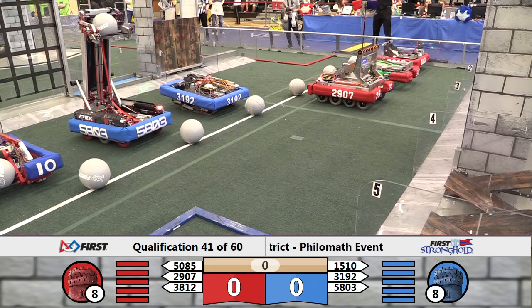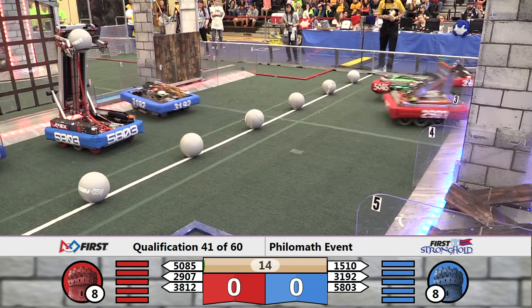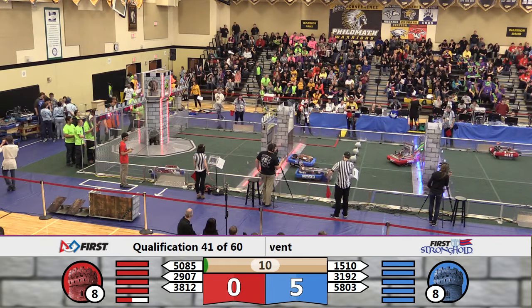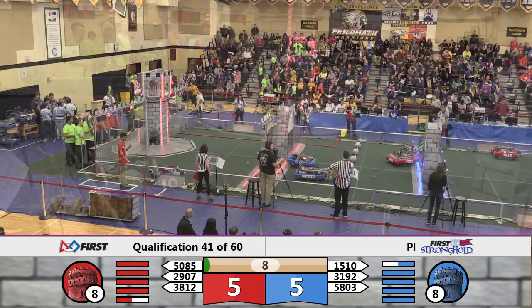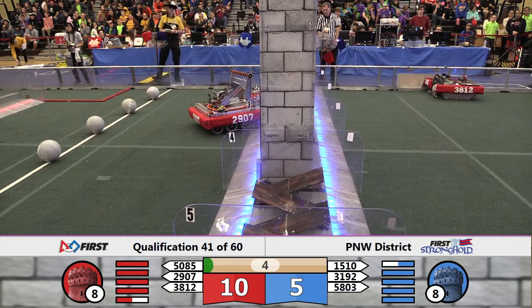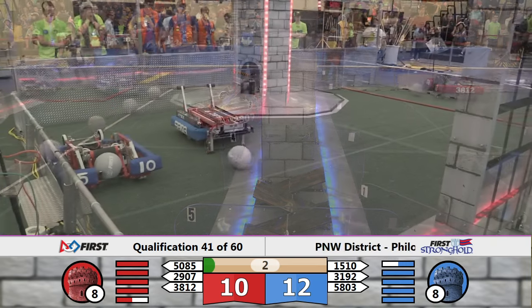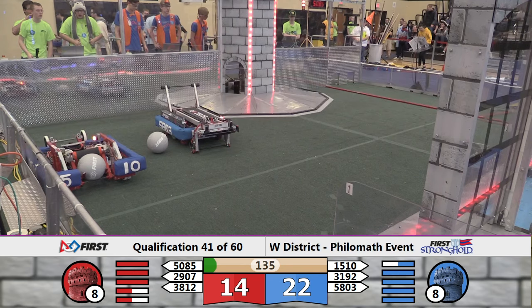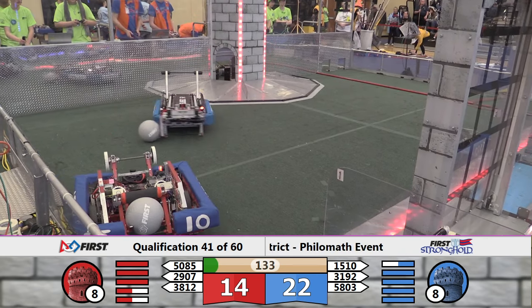Two, one, charge! Everybody moving. 29.07 drifts to the left, not gonna be able to cross like that. 50.85 caught up in the air, and Apex with their slow start, but always make it through — the portcullis is down. And it will be 17, 22 to 14 in favor of the Blue Alliance as we get this started.